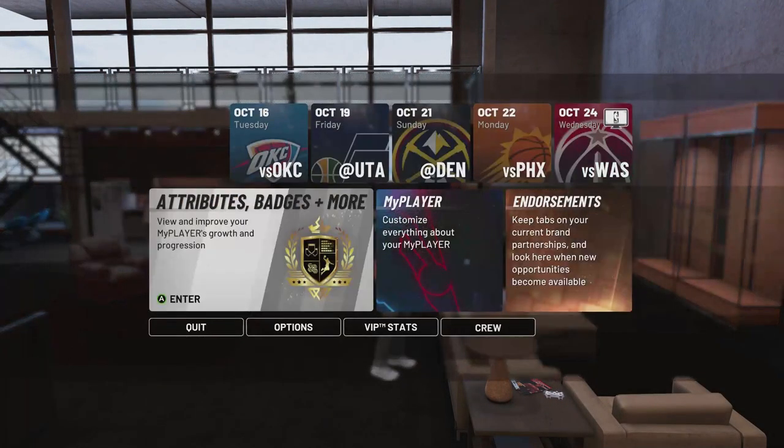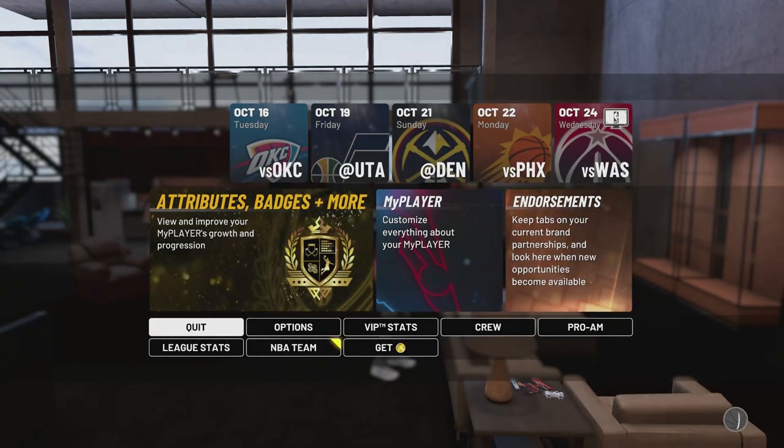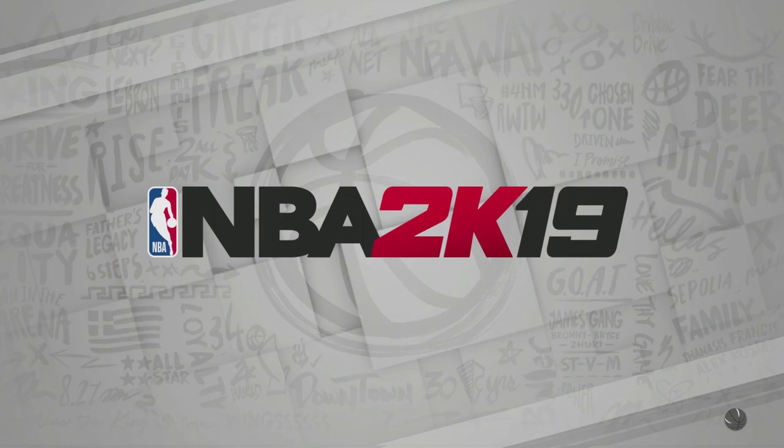Alright, so then after you do this, you want to just quit out of this. Quit back to the main menu. There's really no reason I'm playing on this character — I'm probably going to delete this after. But then once you get back to the main menu screen, it should show up with the guy you just made, with the team that you're on, and it should say that your name and everything should pop up.